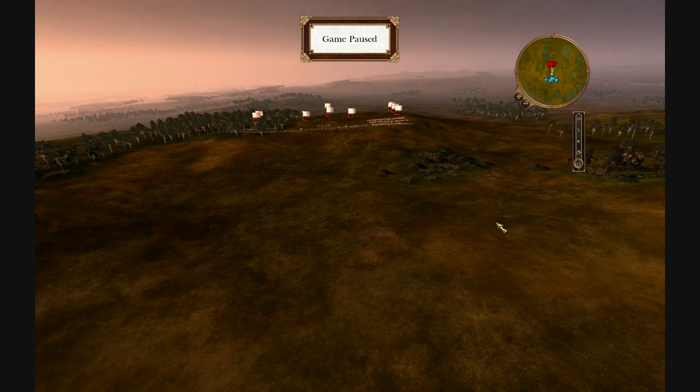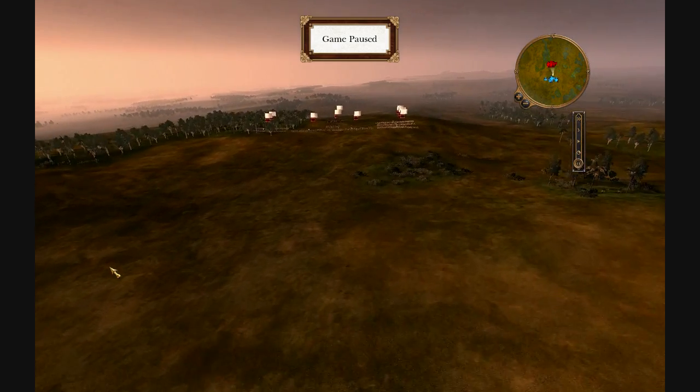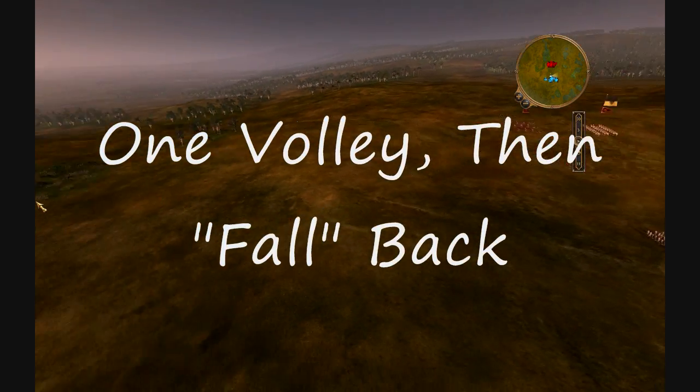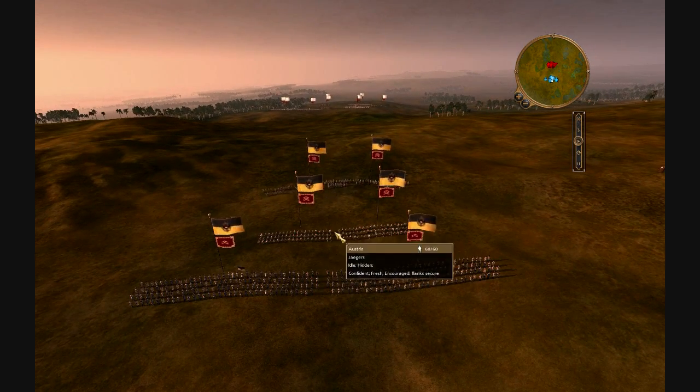The Falling Line — basically I set up my first line there, my second line here, and my Light Infantry right there where I want to hold them off. You set up your infantry on your front, let them take a volley and then retreat them. Usually you set up your Light Infantry because they are far-ranged.